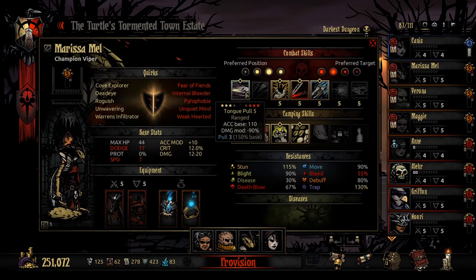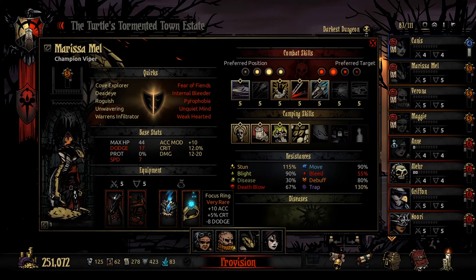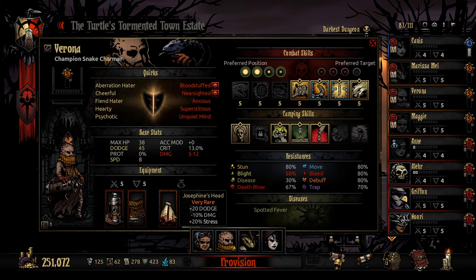I'm going to bring Marissa Mel, our viper, mainly going to be using her skills such as tongue pull, sweeping slash, and slithering stab. I think these are going to be really helpful. I decked her out with the focus ring and legendary bracer for that extra damage and crit. And then because we're using Marissa Mel, I thought bringing Verona our snake charmer only made sense. She's mainly going to be using the last light here to prevent knights of ambush, buff up prot, as well as get a little bit of healing. She's got the edge as fiend's head there for a massive 20 plus dodge.